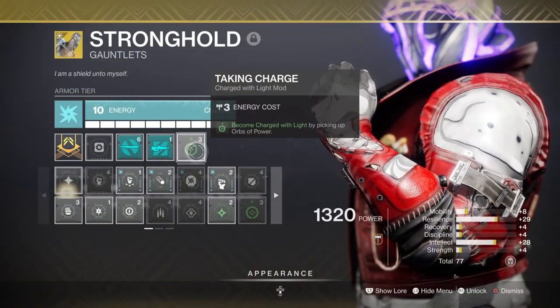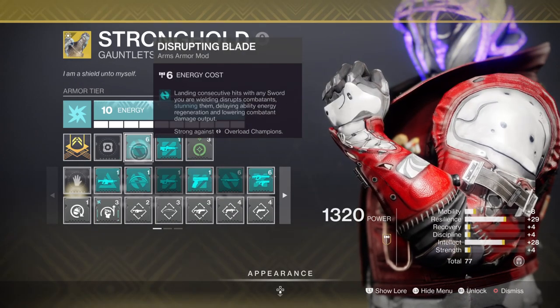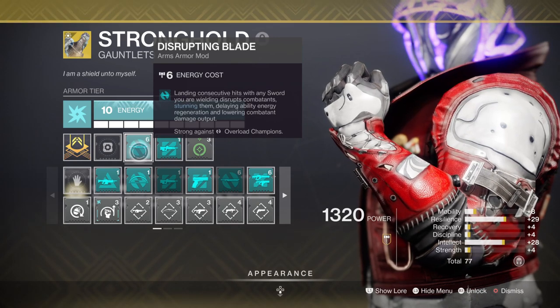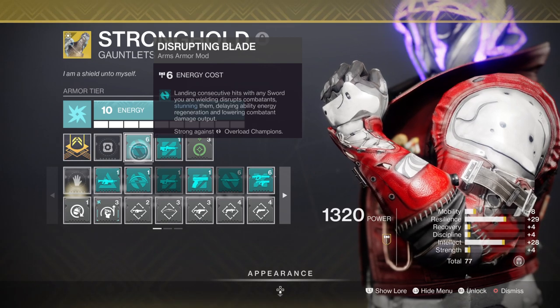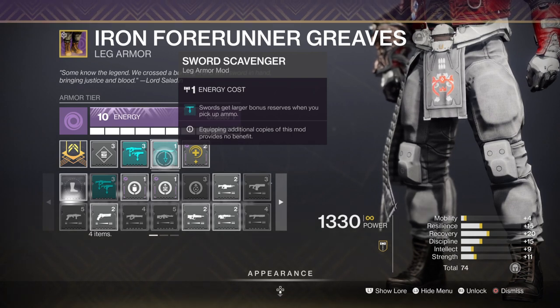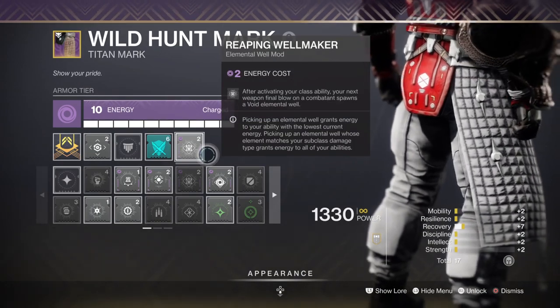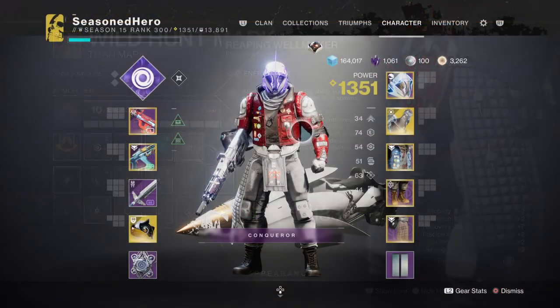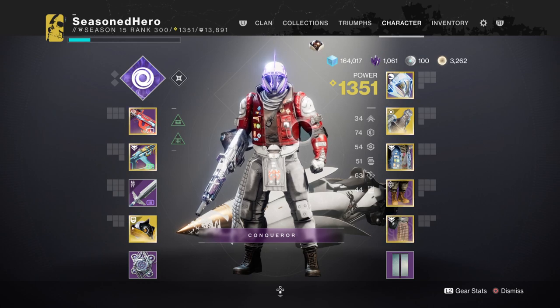Leftover-wise, we have Taking Charge for becoming Charged with Light, although this can be changed to Elemental Charge if we plan to use wells instead. We then have Disrupting Blade for our sword, but only for legendary swords or swords that don't have the Unstoppable anti-barrier ability attached. Then we have Sword Scavenger so we can have more sword ammo reserves, and Fusion Scavenger as well. Lastly, we have the Weaving Wellmaker mod that allows us to produce wells via kills the moment we proc our class abilities. Now that we've covered the main topics of what makes the setup, here are the mods and how they will overall affect the build.